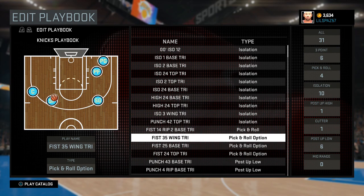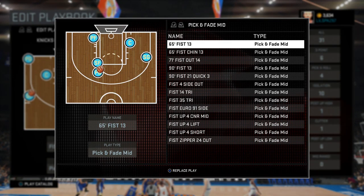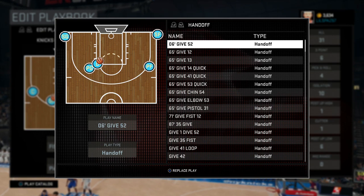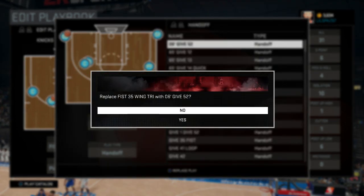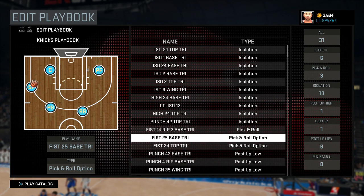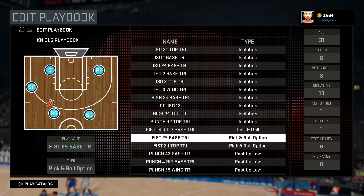So let's come here, let's select that, let's replace play. So you replace the play and let's say you go to a handoff — let's just go to 06 give 52 handoff. First replace — and that's how you do it. This should be how you do it, right? Because I just replaced that play. Now let's go back and see what's here.